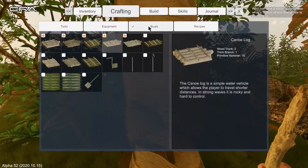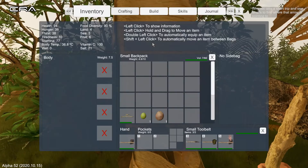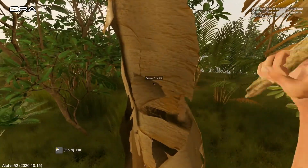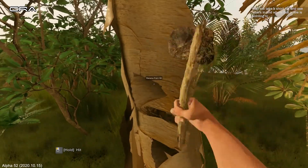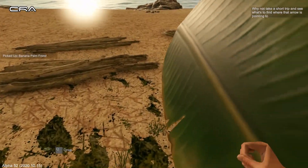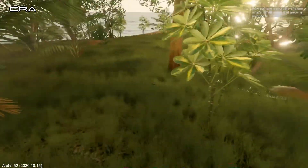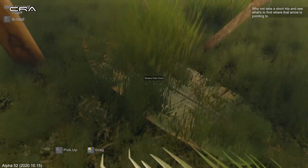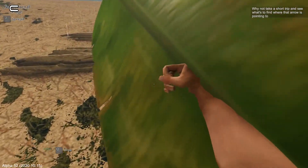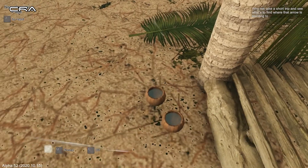How many logs do I need to build a banana palm trunk two? Take these back to our base. I keep losing... water. That rain is low — never mind. Put all the pots out for the water. They are coming up.